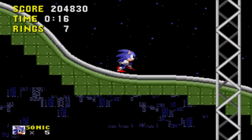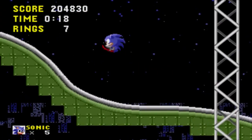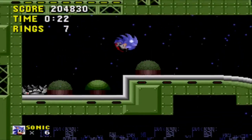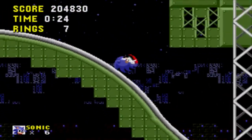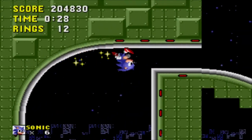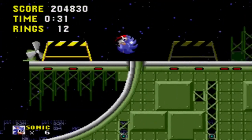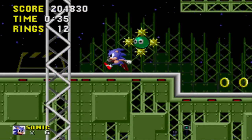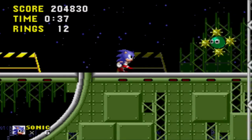Sonic's health is based on the rings that he is carrying. Much like coins in a Mario game, if you collect 100, you are rewarded with an extra life. Take one hit by an enemy or spikes, and all of your rings will go flying. If you are hit without any rings in your possession, you will die. A shield power-up will give you an extra hit, if you are able to find one.